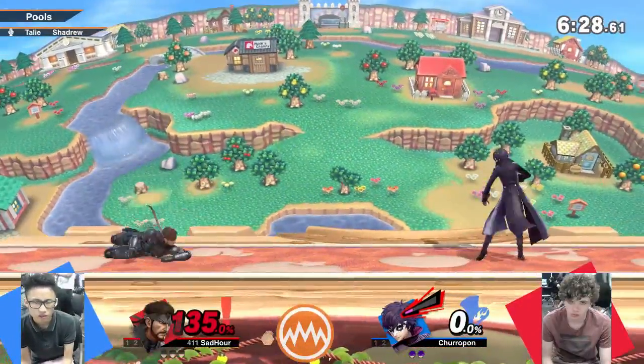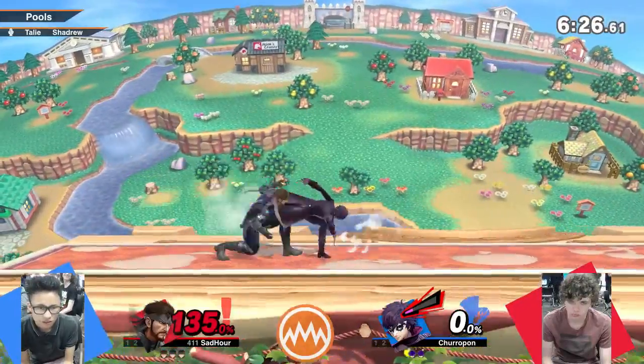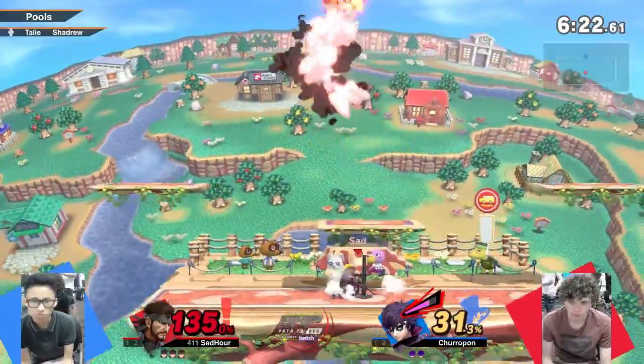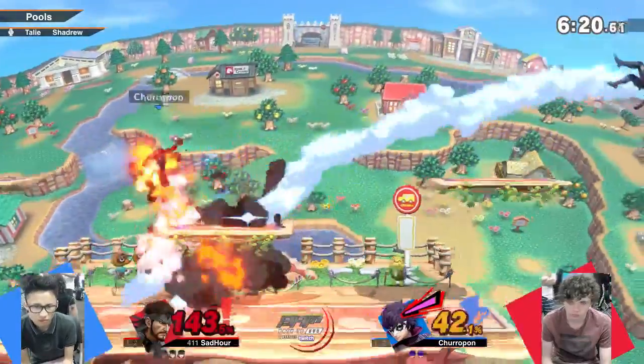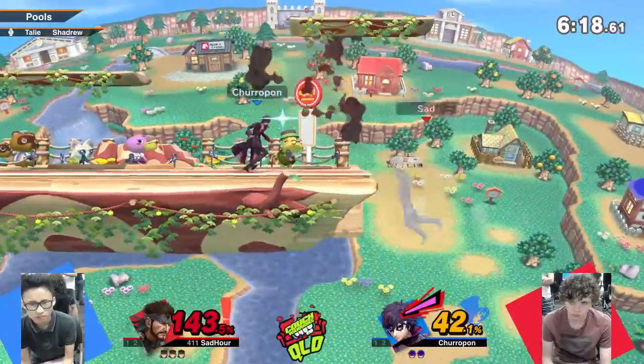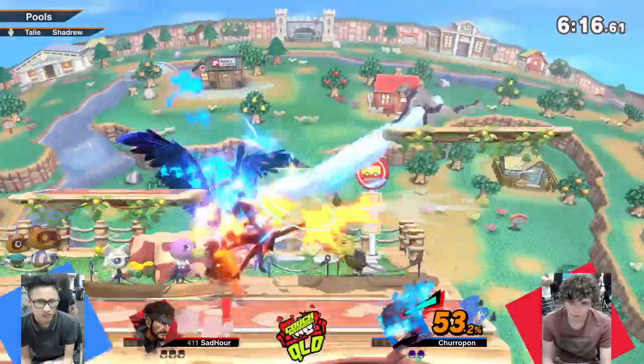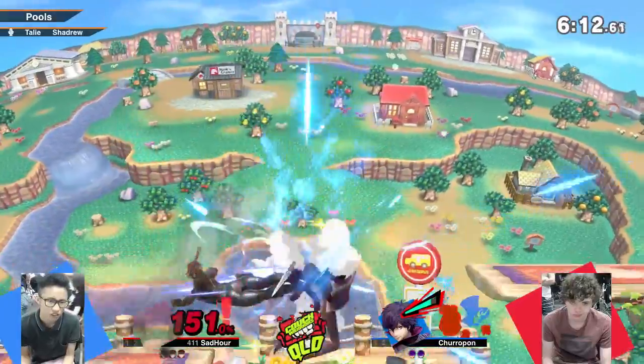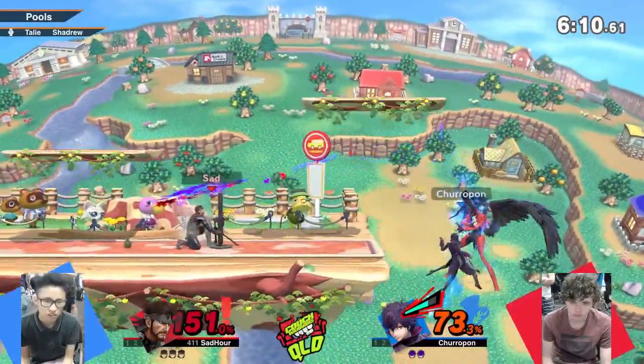Snake can't just crawl under the gun — he's using the gun more for movement than for the natural damage. Sadauer got the quick stick onto Churupon. We've got an edgeguard, juggles — Sadauer got a bit of advantage in that exchange.